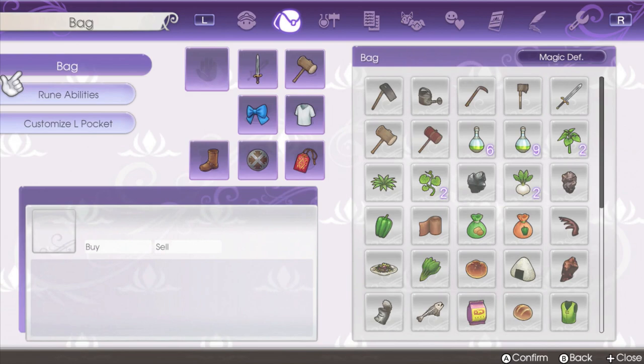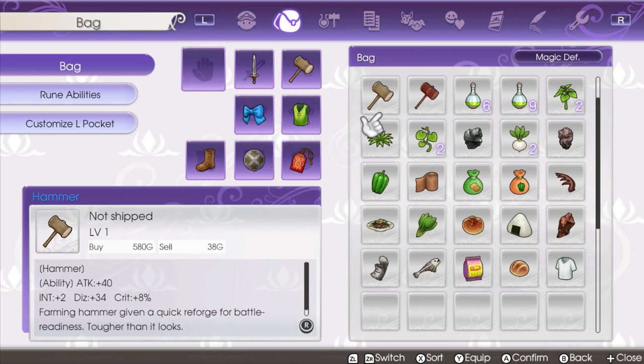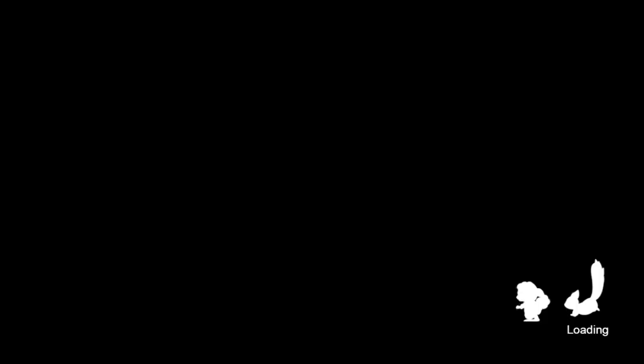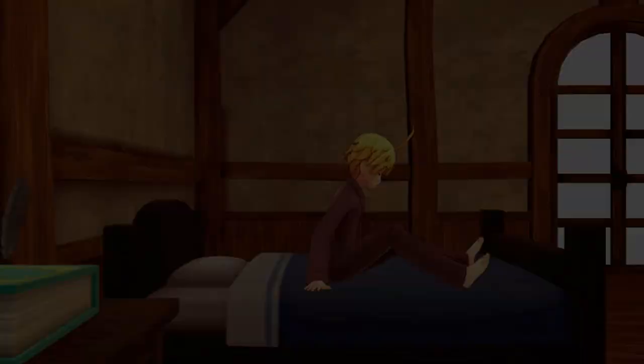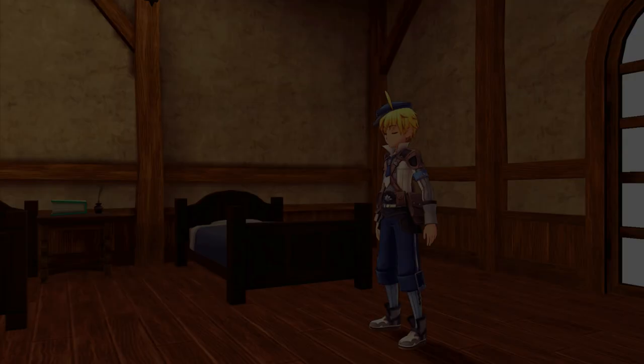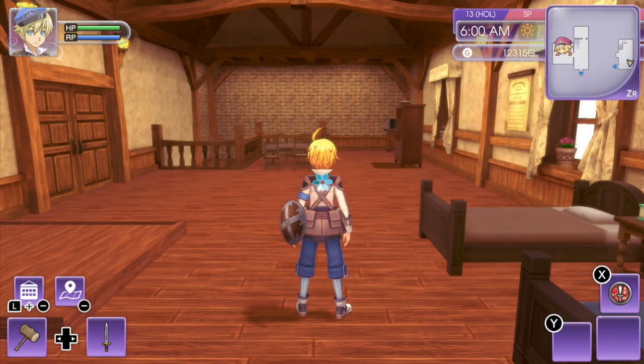Now we're going to equip that. This one is 9 defense, 2 magic defense. We can equip it — the old one was 5 defense. We're going to keep the old one so we can actually go ahead and upgrade our weapons. I think we're just going to call it a day. When you run out of RP, it's not like you really have much to do unless you want to refill it. There is actually a bath — one of the shops has it. I should probably take advantage of it.